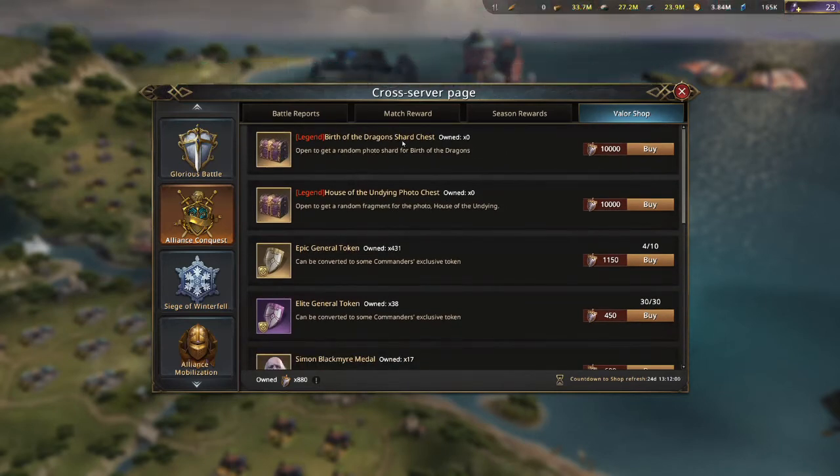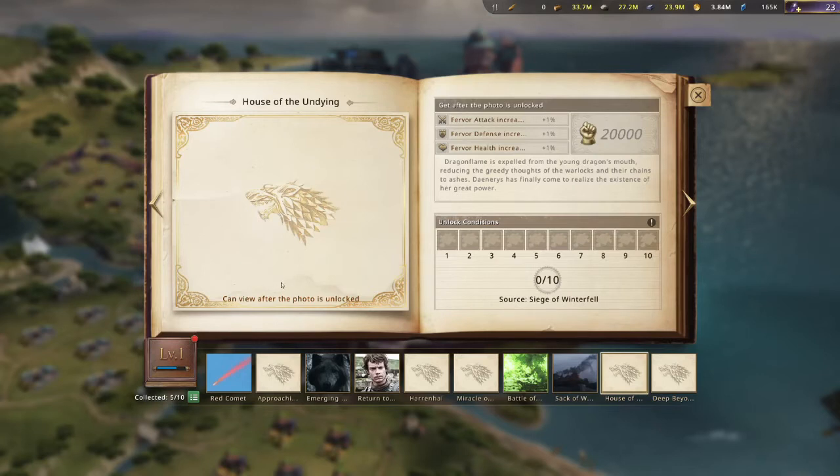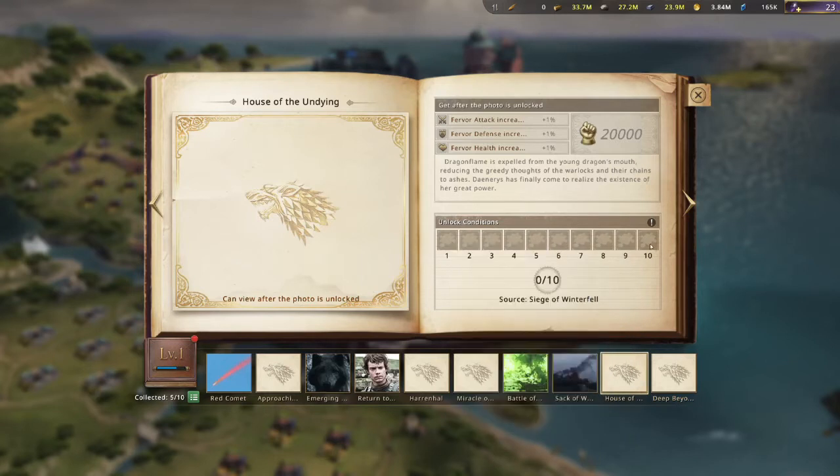Let's look at the shard chests and see what value they give. The first is the House of the Undying in the second album — the second-to-last one — which gives Fervor Attack, Fervor Defense, and Health increase by 1%. This is actually not a bad one to upgrade, but the problem is it costs 10,000 Valor Points just to get one, and you need all 10 to get basically 3%. Unless you're totally maxed out and winning every single match and getting a lot of Valor Points, this is probably not the one you want to go for. There's better value in the Epic Tokens and Simon Medals.